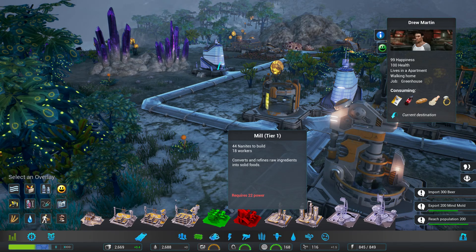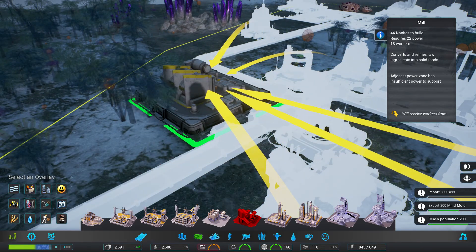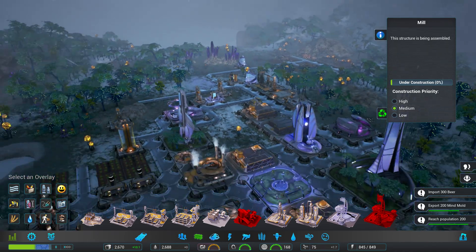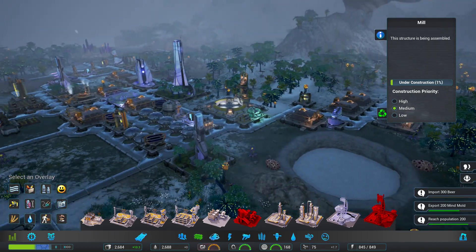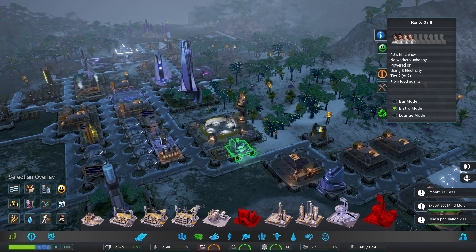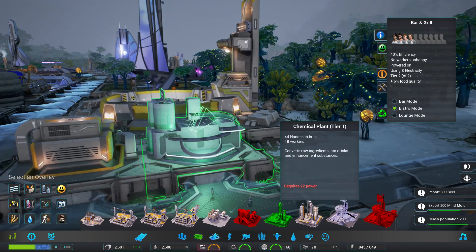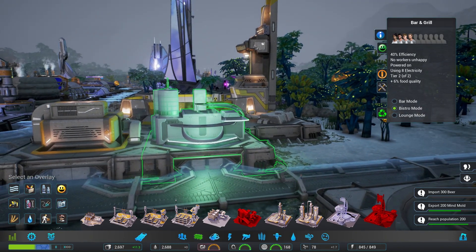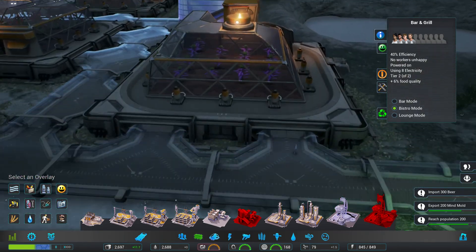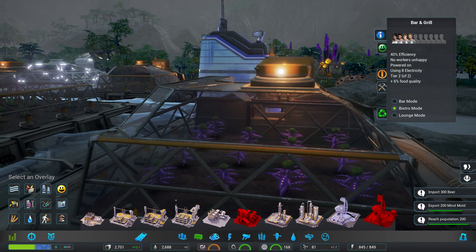We don't have a mill yet. It 'converts and refines raw ingredients into solid foods' — that will probably help out quite a bit with my food problem. Let's go ahead and build that, probably not the best time in the middle of not having enough energy though. Over here, what do we got — bar and grill? Is anybody going inside? Oh yeah, we got one person! That's cool. Makes me kind of wish I could follow them inside though. You even have stuff being grown in here.